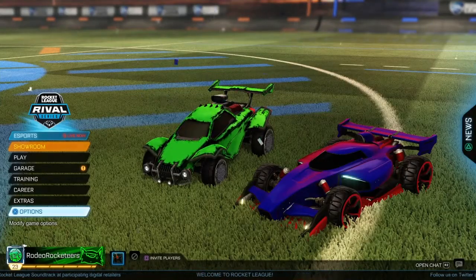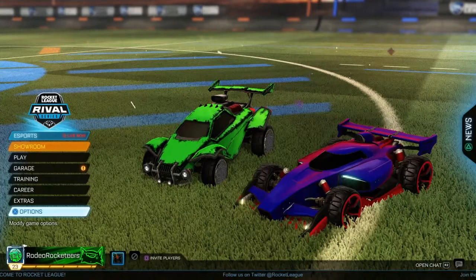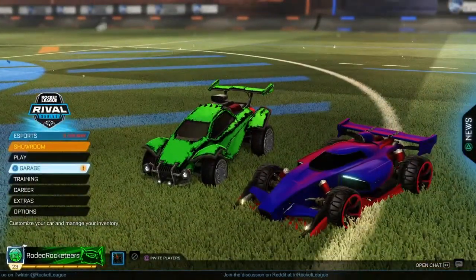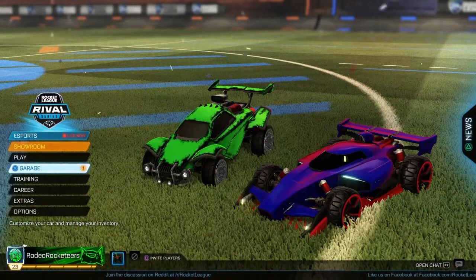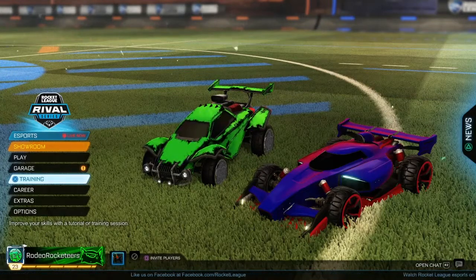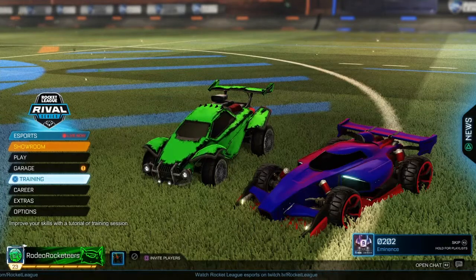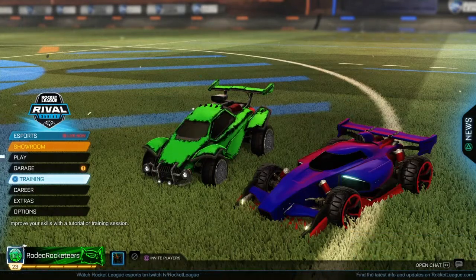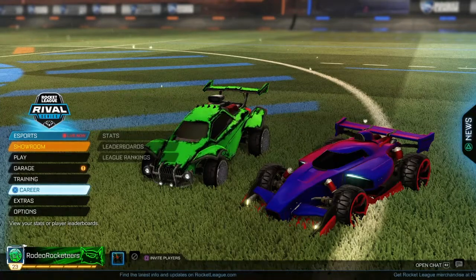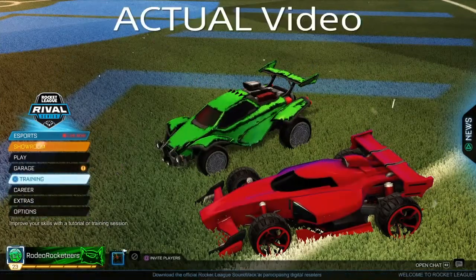Hey guys, welcome to a new video. Today I'm joined by Sharp Razor. So this is kind of like a crate banner glitch. The banner I have down below isn't really mine — Sharp Razor gave me this banner for like 30 seconds. I equipped it, gave it back to him, and somehow the banner is still showing. He gave me Saffron Loopers and we traded it back, but the glitch is that the banner is still on him in the bottom left corner. So guys, if any of your friends have super cool banners, make sure to ask them.